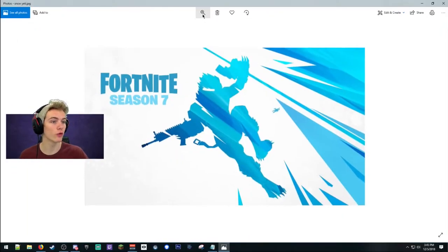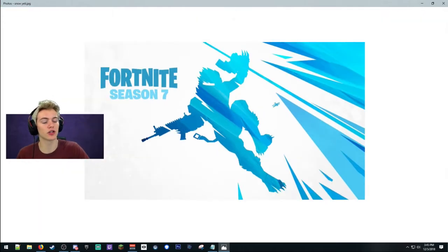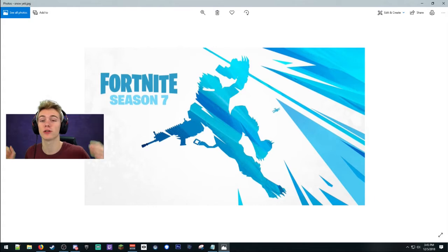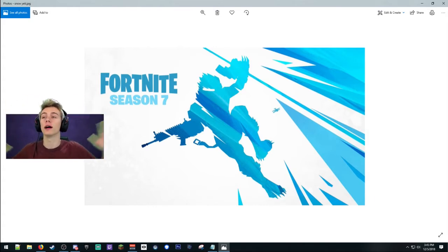One other thing that confirms it — this image right here, Fortnite Season 7. Look at this picture — it looks like a yeti, and he's holding a scar while on like a gliding thing. So it looks like you're able to hold on and shoot at the same time, which is super cool. And if you zoom in on this image there is an airplane — so I'm like a hundred percent confirmed: airplanes. It's all airplanes.